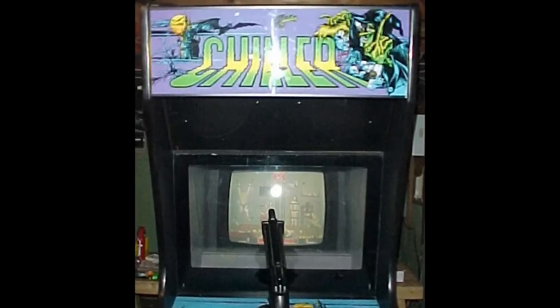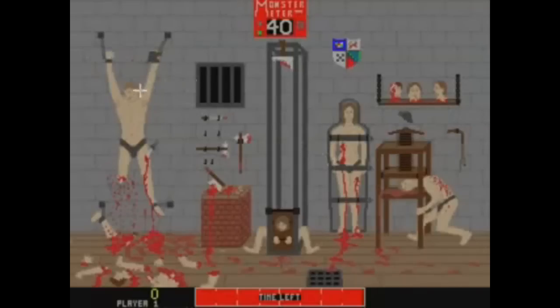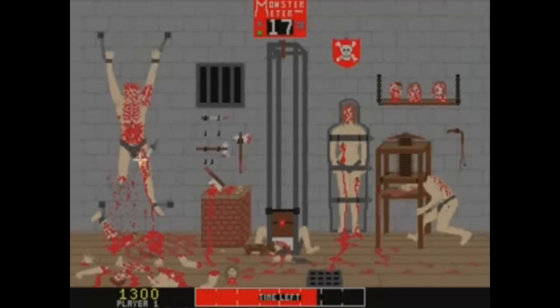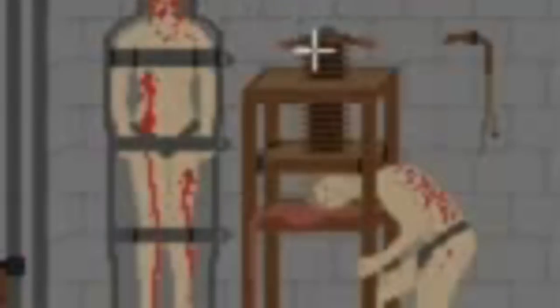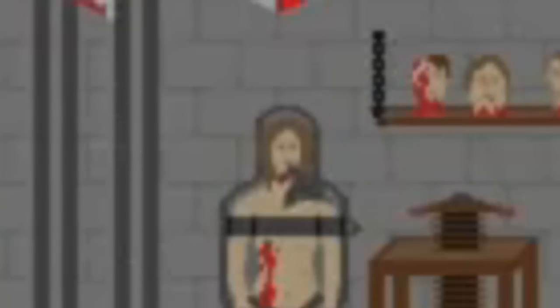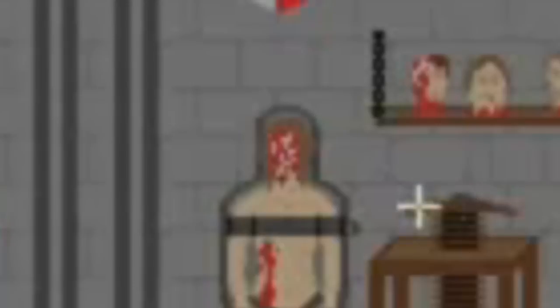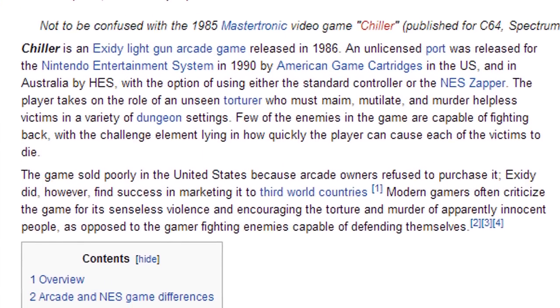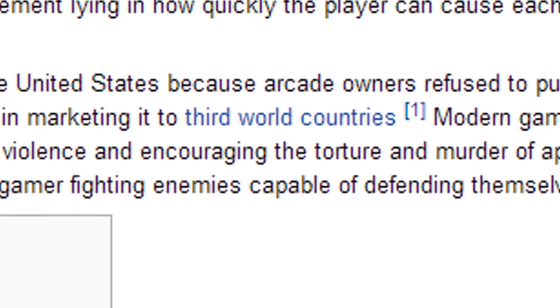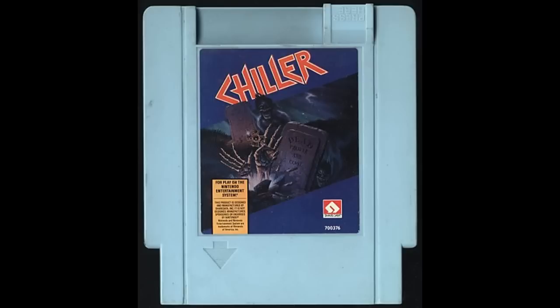Chiller was originally an arcade game. The plot for the arcade game is to kill as many helpless victims as possible as quickly as possible — that's right, helpless victims. These are people that you've apparently tied up in your dungeon, and it's your goal to kill them all as fast as possible. Think you can just shoot them in the head? No way — not in Chiller. The challenge is to use your gun to activate various death contraptions; shooting someone in the head just results in a chunk of flesh being blown away. It almost goes without saying that this game did quite poorly in the U.S.